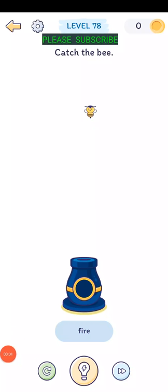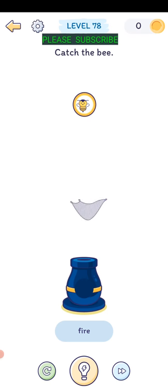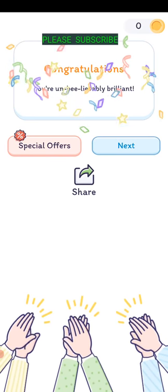Level seventy-seven: catch the bee. He'll just move around and dodge if you fire at him. Wait till he moves kind of in front, take your little ring up there and put it around him, then hit the fire button. There we go - unbelievably brilliant.